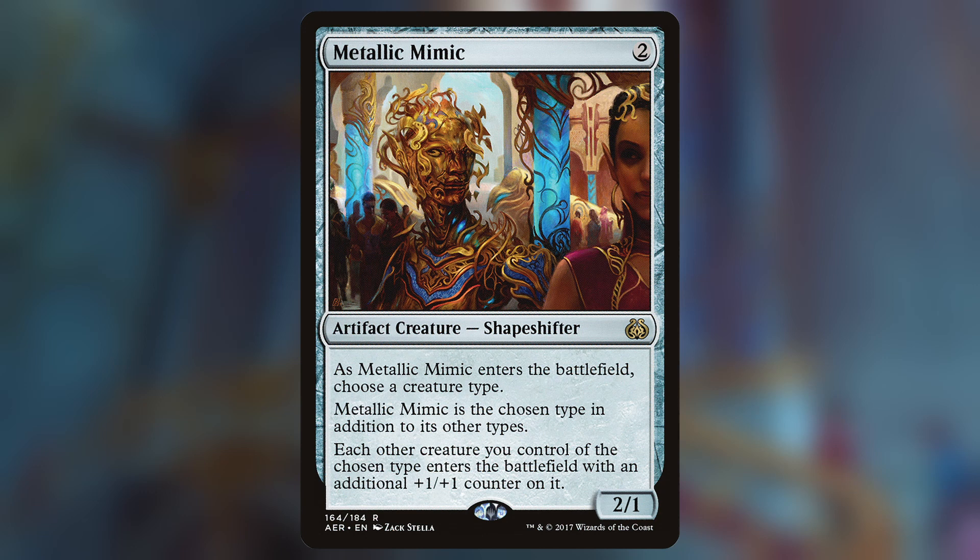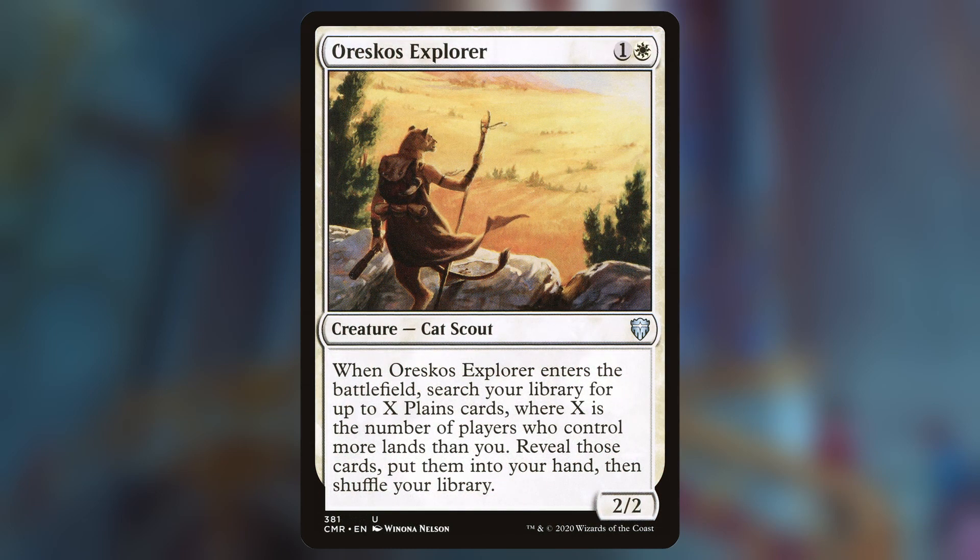Metallic Mimic, a 2-mana 2/1 Artifact Creature Shapeshifter — as it enters the battlefield, choose a creature type; Metallic Mimic is that type in addition to its other types, and each other creature you control of the chosen type enters with an additional +1/+1 counter on it. Oreskos Explorer, a 2-mana 2/2 Cat Scout — when it enters the battlefield, search your library for up to X Plains cards, where X is the number of players who control more lands than you. Reveal those cards, put them into your hand, then shuffle your library.